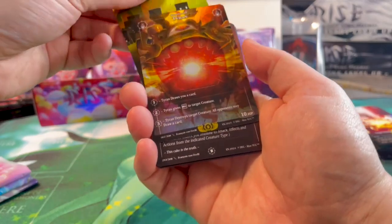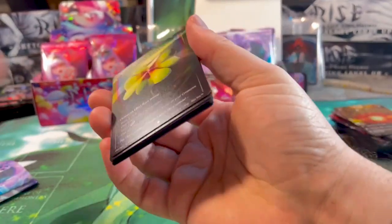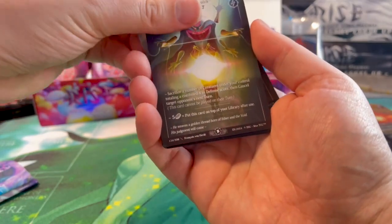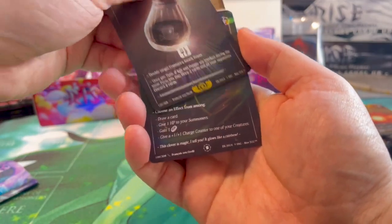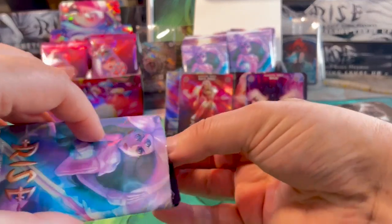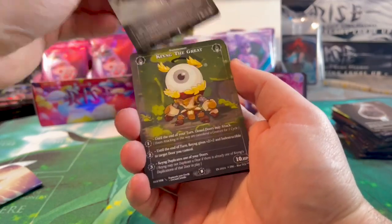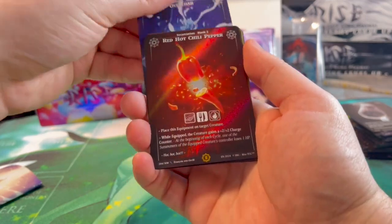I'm also interested in the French cards — I'd like to have the French set as well. I'm happy to trade my English ones for French ones, though unfortunately I only have the English ones right now. How do you feel about me having the latest openings translated into English and French using artificial intelligence?